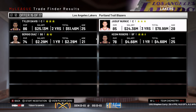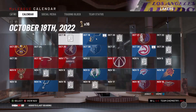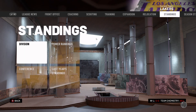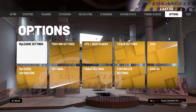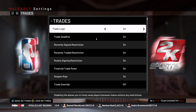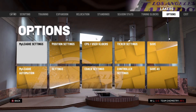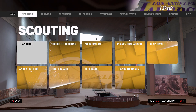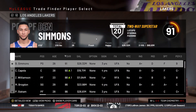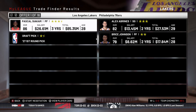I think we'll take this one. So we'll get Nurkic and a decent small forward. I need to be able to re-trade these players, so let me change that real quick. Perfect.